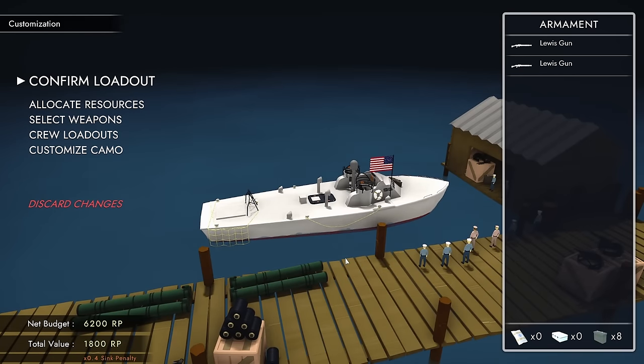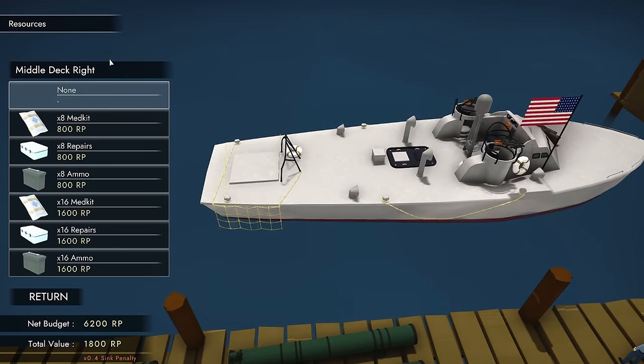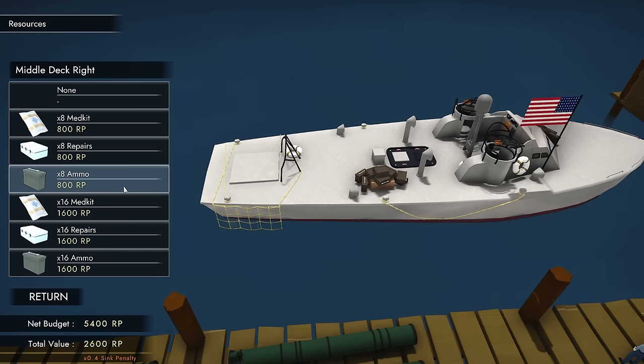Here is our little PT boat. It can now be allocated resources. We have all sorts of empty storage locations, but they do sometimes overlap with items on the boat — weaponry in particular. The game uses a couple of different resources: medkits heal up your wounded crew members, repairs fix the boat, and ammo supplies the guns. You have a net budget of only 5,400 resource points, so balance carefully — you might afford expensive ammo but not have budget left for a gun.